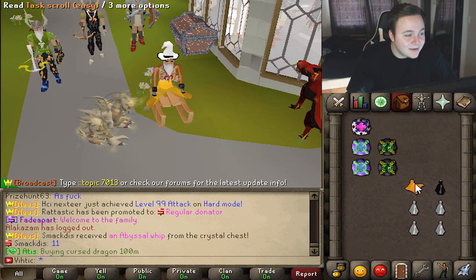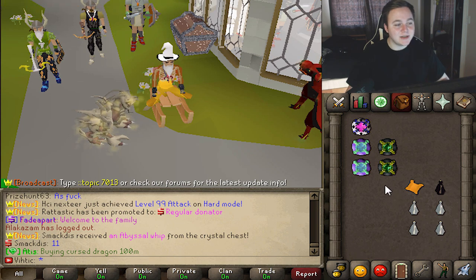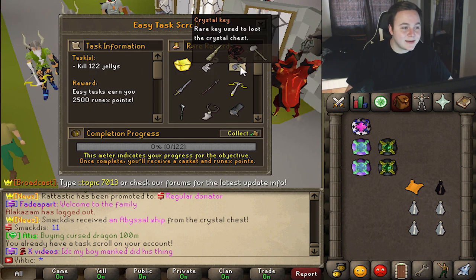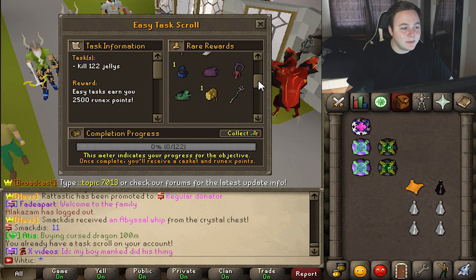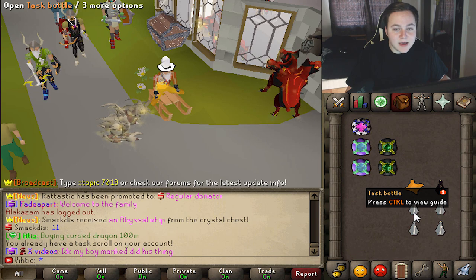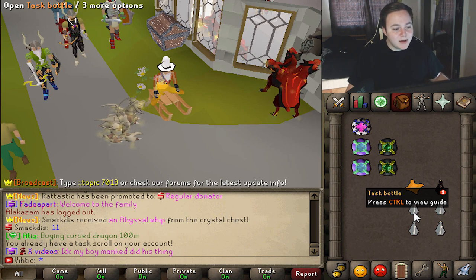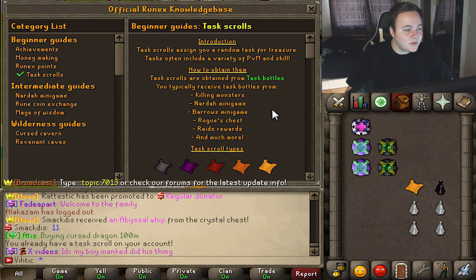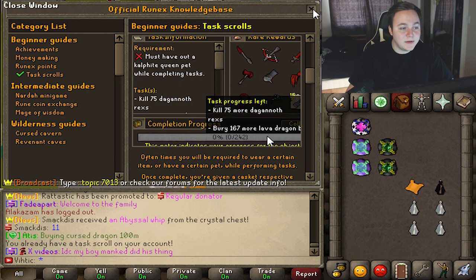Before we get into opening the caskets, I quickly wanted to show you guys how to actually get them. We've got an easy task scroll here — it's pretty simple, you get a task, there's a reward, usually some points, and then you also get a casket which can contain some even better stuff. They just released a new guide system — press Control to view the guide and it brings up a tutorial telling you how to get task bottles and how they work.